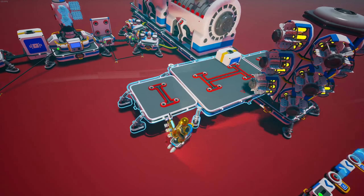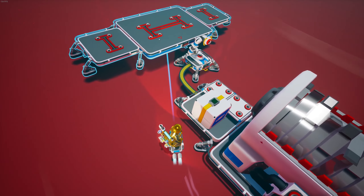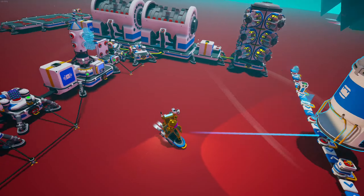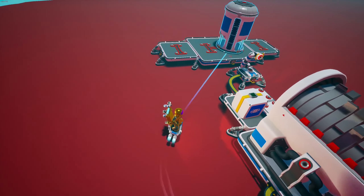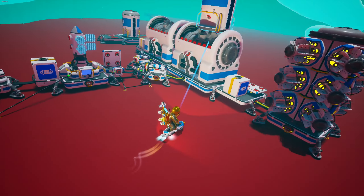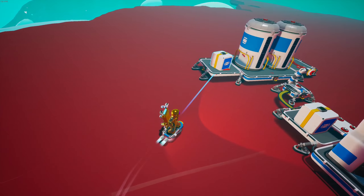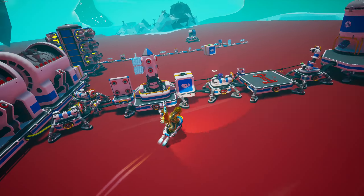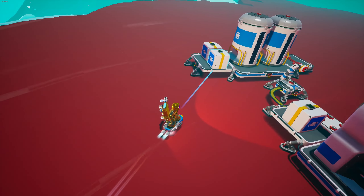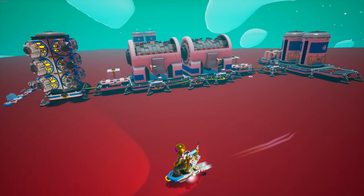Now you're going to grab another extra large platform C and put it right over here. You're going to need two silos, just like this. Now put two more packaged platforms on this end right here, and you're going to have this area open. And that's done.